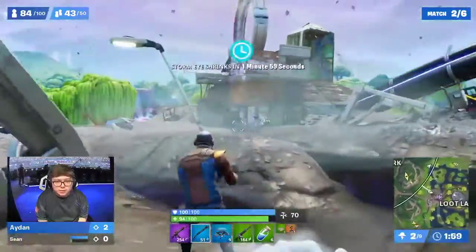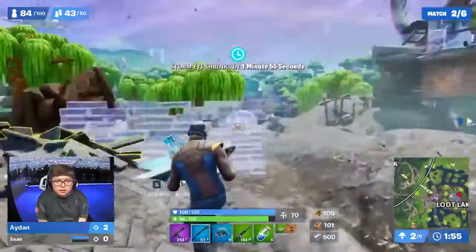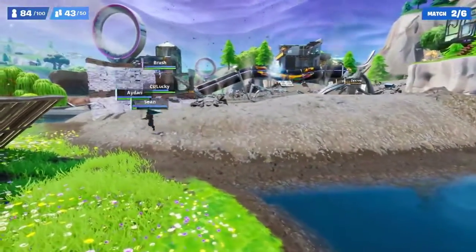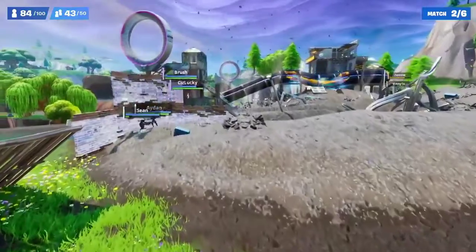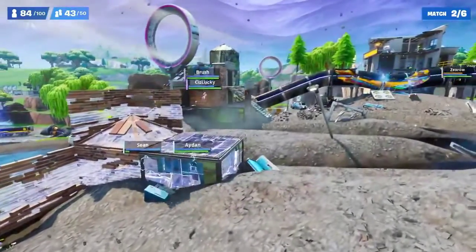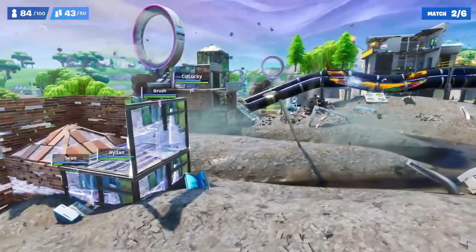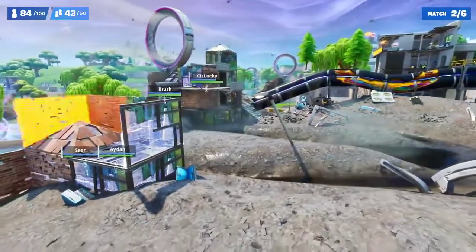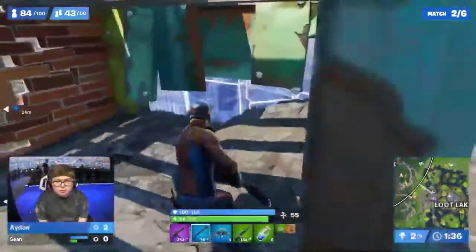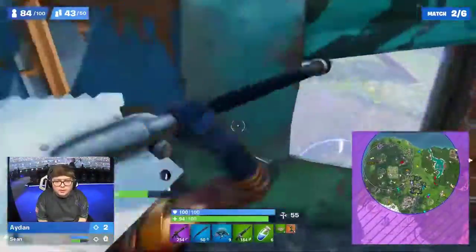The Storm Circle is about to update — we just saw our second one, forcing everyone out of the north and east side of the map. And guess what? Every single llama was found. All five llamas have been found, so we have some probably high-material players right now. A lot of rotation happening. There's only one airdrop left, which means going for airdrops is super risky, but it looks like everyone at the World Cup is taking their chances.